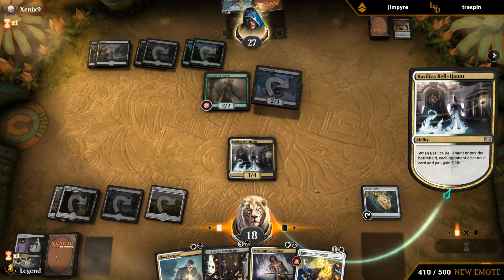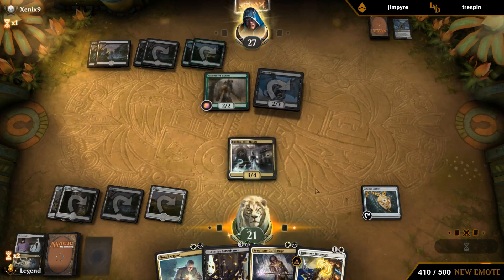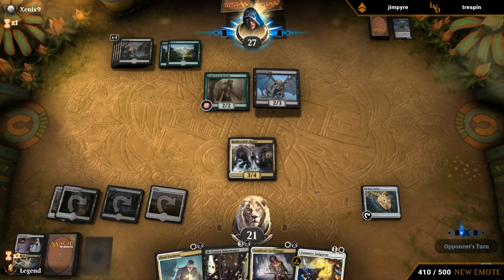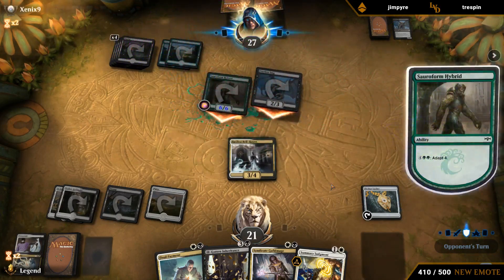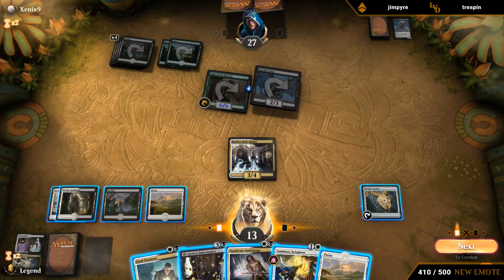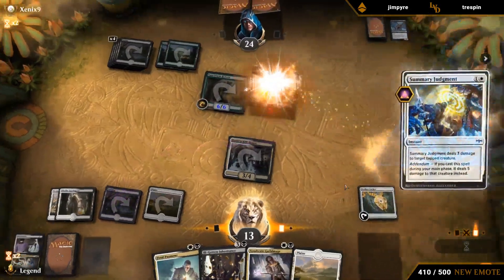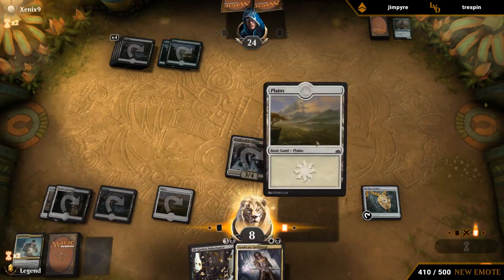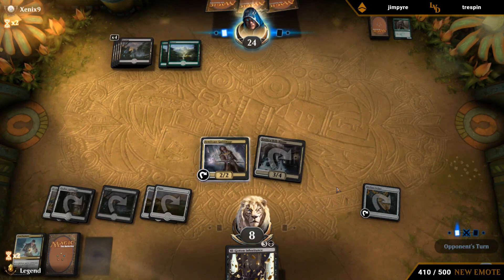I'm much happier with them replaying Hybrid. Judgment's a good draw too — can deal with a Carrion Imp. Their unknown card's pretty good here. They might want to just pump the Hybrid next turn. We can take it and then Final Payment the Guild Mage — Guild Mage can also tap down a big Hybrid. They are going to pump. I think we're just killing both creatures here and pay five life — that's fine. Then Inheritance as the last card to gain us some life back.